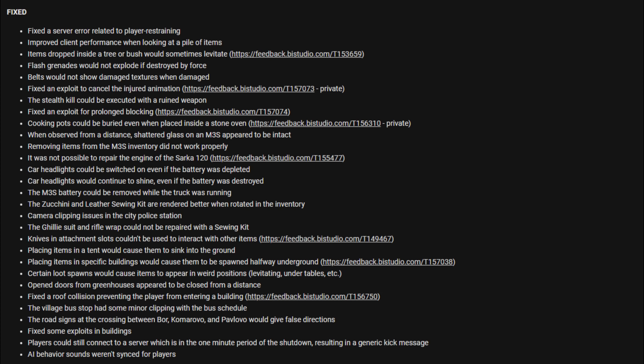They fixed quite a few things as well. They fixed the server error related to player restraining, improved client performance when looking at a pile of items. Items dropped inside a tree or bush would sometimes levitate. Flash grenades would not explode if destroyed by force. Shells would not show damaged textures when damaged. Fixed an exploit to cancel the injured animation. The stealth kill could be executed by a ruined weapon. Fixed an exploit for prolonged blocking.